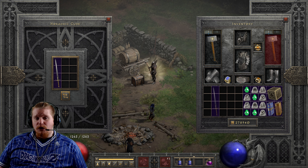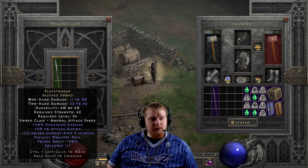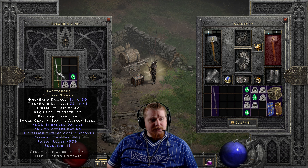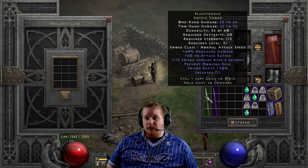The real detriment for upgrading these items comes from the fact that the requirements go up pretty massively, so make sure you can fulfill the requirements before you upgrade. To upgrade this you're going to need a Ral rune, a Sol rune, and a Perfect Emerald. That takes it from 11–30 one-handed, 32–44 two-handed, 62 strength, level 26 requirement to 22–64 one-handed, 62–96 two-handed, 20 dexterity, 113 strength, level 31.